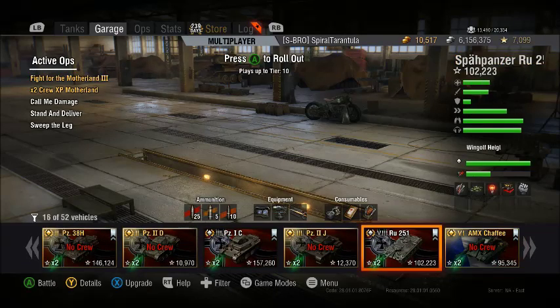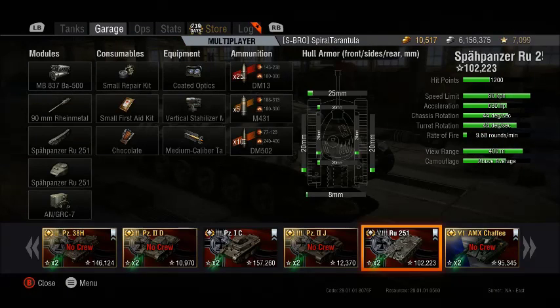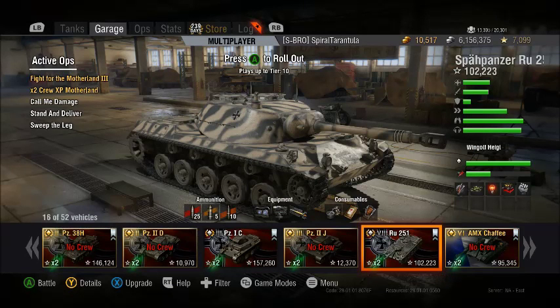We're going to be focusing mainly on high-tier light tanks, because high-tier light tanks are awesome. Light tanks rely primarily on stealth and their view range. They have very flimsy armor, as you can see here on the Speypanzer RU251 — you're not bouncing anything in that at all. They're very mobile, and they're really, really valuable on your team.